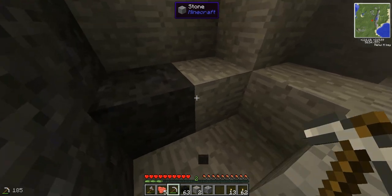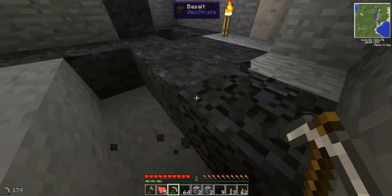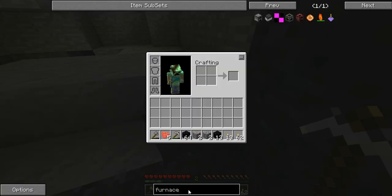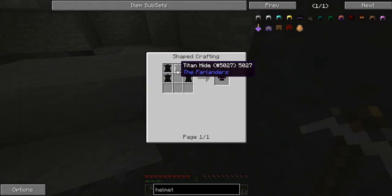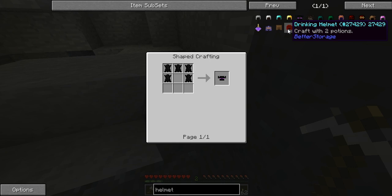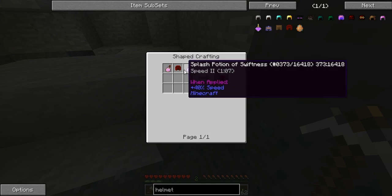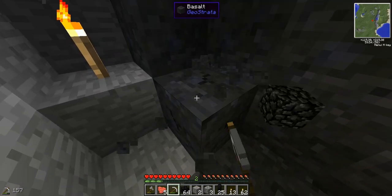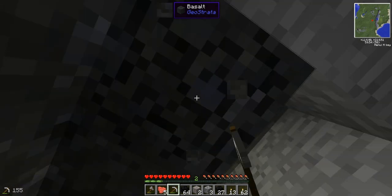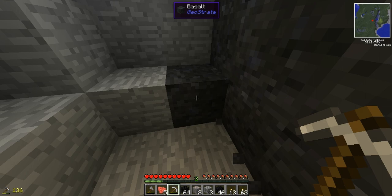I don't even need jump scare games. I get scared by early game Minecraft. Shut up. What do we have for helmets and armor and things? Well, that looks fun. Don't think I'm going to be able to kill titans though. A drinking helmet. Why? Why is this necessary? I don't know. I suppose I shall be screwed for a while. I'm going to die like 800 times in this let's play.